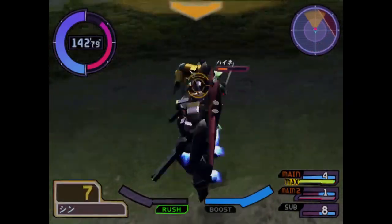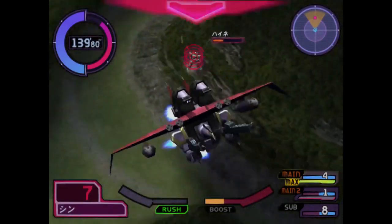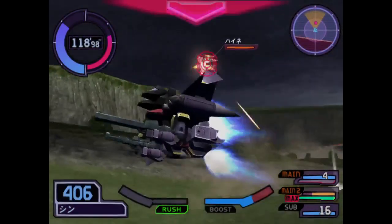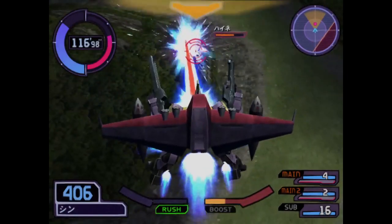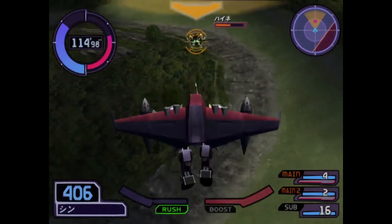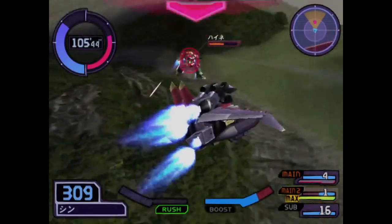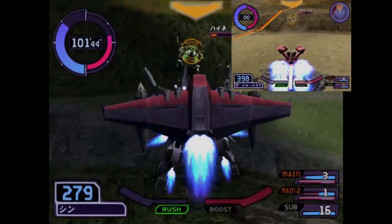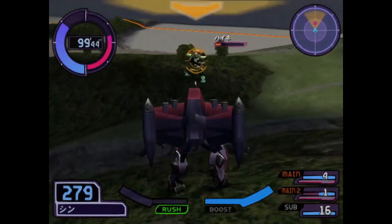Only the charge attacks interrupt the transformed state. This means you can use both charge attacks to catch enemies off guard, because whenever the beam cannon fires, you will face your current lock-on target regardless of your current angle. So if you're an Aegis Gundam player that likes to throw out Gerobis in squid mode, this is functionally identical.